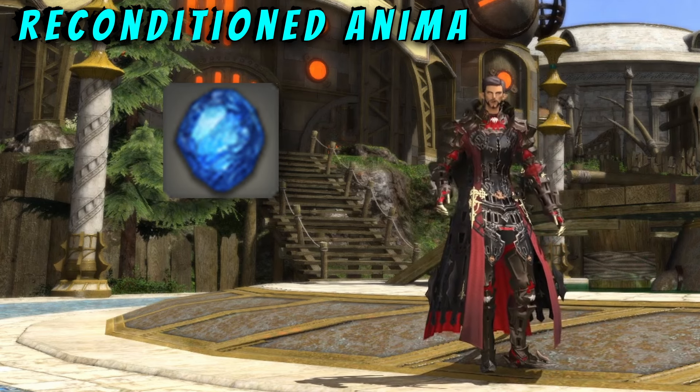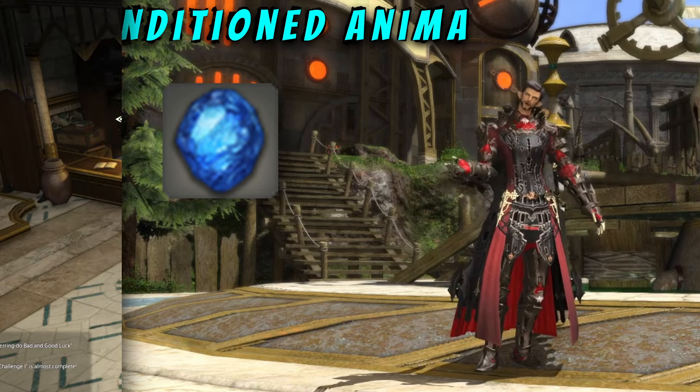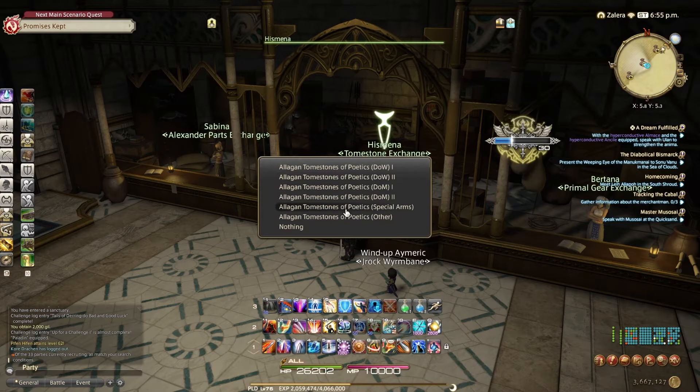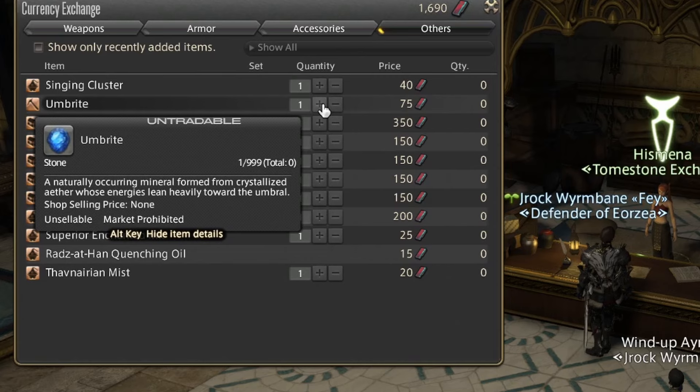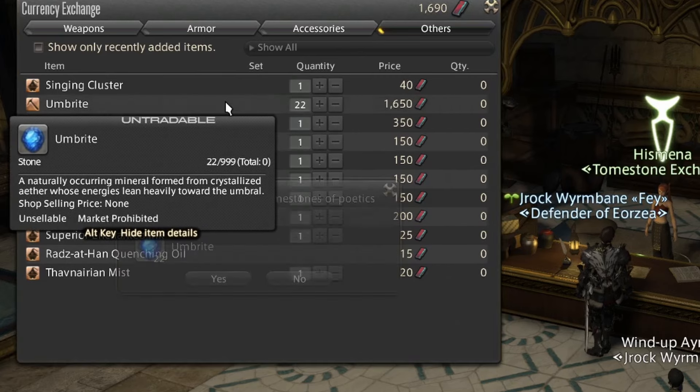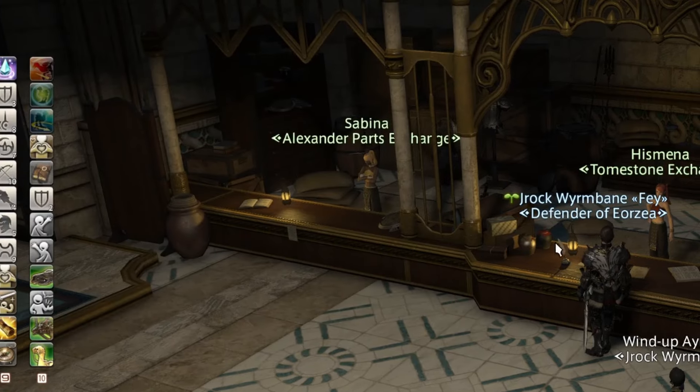Let's start with the Umbrite — attaining it is fairly straightforward. You just need to purchase it for 75 tombstones each from either Hizmena or Orianna. Hizmena is right here in Idleshire, so it's easiest to buy it here if you haven't bought it ahead of time. I would say buy about 57 of them for now, and if you end up needing another one or two later, you can purchase more then.